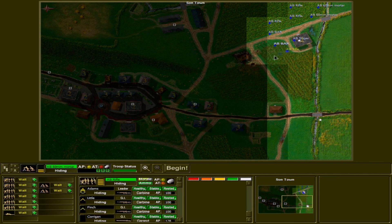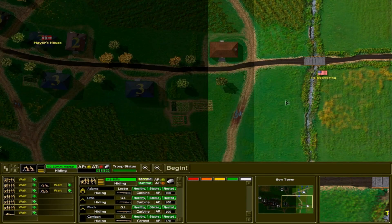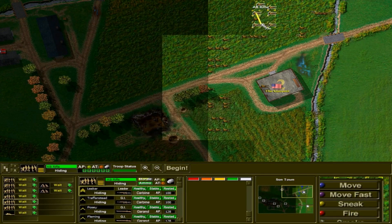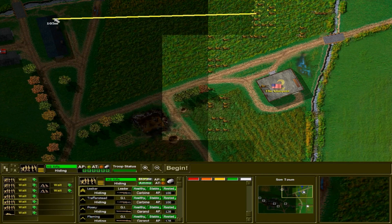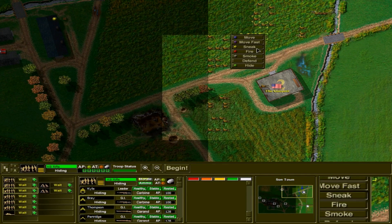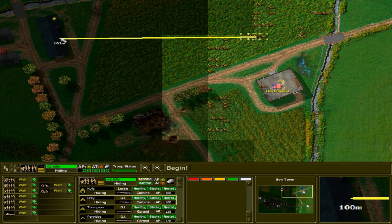Historically, the bridge would be blown before the Allies could get there, and then when the ground forces showed up, they had to build a Bailey bridge or a pontoon bridge in order to get across the river. It was the scene of some significant delays. This first battle we're going to see is not the actual assault on the bridge — it is an assault on a town near the bridge.